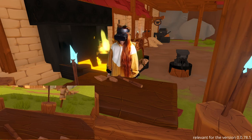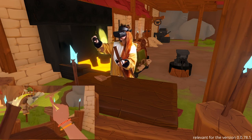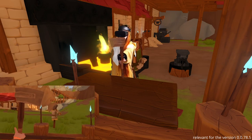The final part: grab your handle with one hand and the directional attachment with the other. You see the glow? You may craft them together. Place them close and turn until you see the blue glow, and release the attachment. Now we do the same with the axe head. Ta-da! The axe is ready!